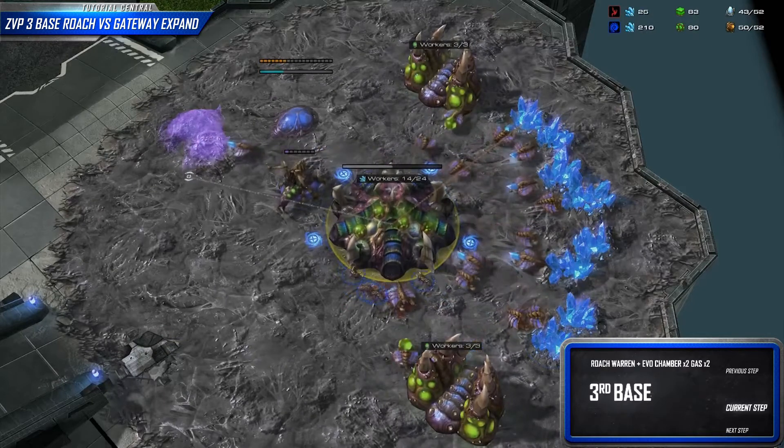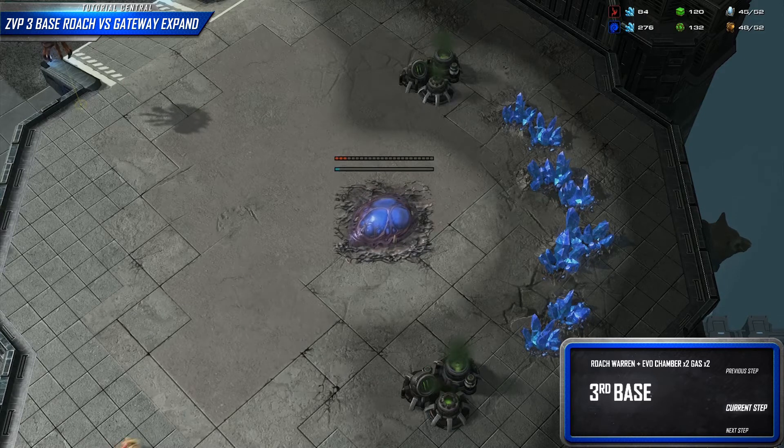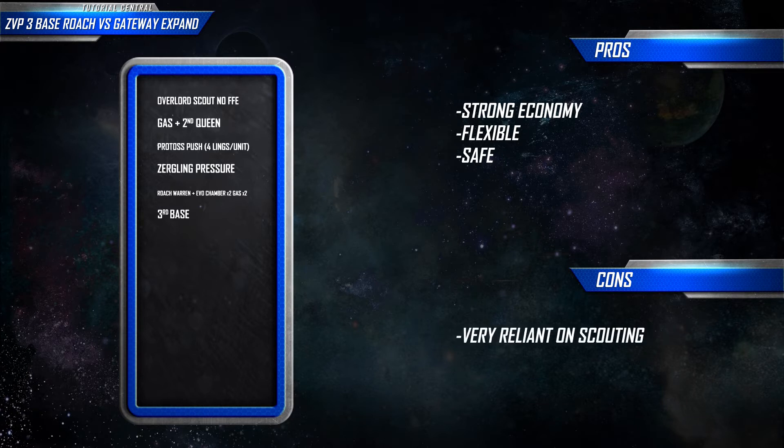We have now successfully made it into the mid-game with a strong economy and decent tech. From here there are many different options — choosing the best one will depend on your scouting. This build works well because it gives you a strong economy, it's flexible as you can play it against a Gateway Expand or a Forge Fast Expand, and it's safe against all-ins. However, this build is very reliant on scouting, so it may take a little while to learn the proper responses to each Protoss threat.